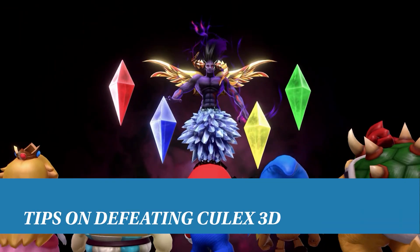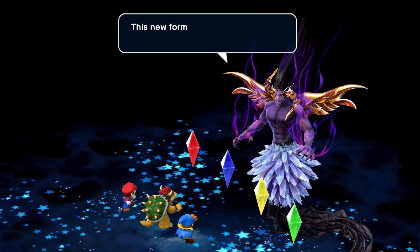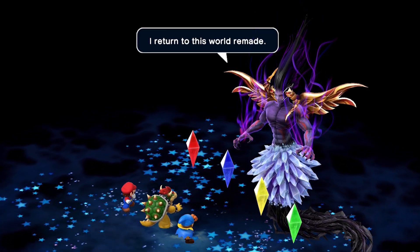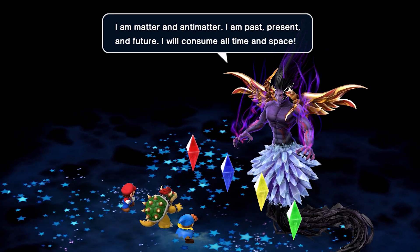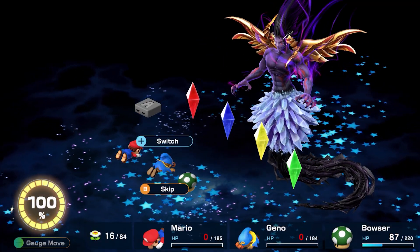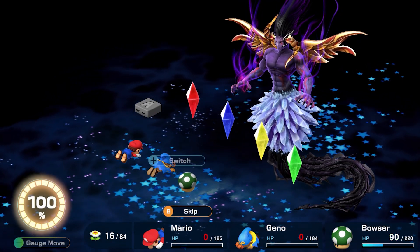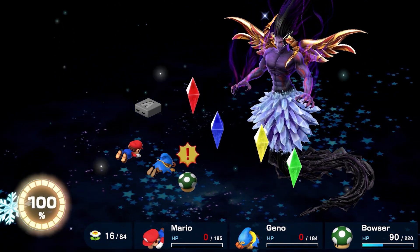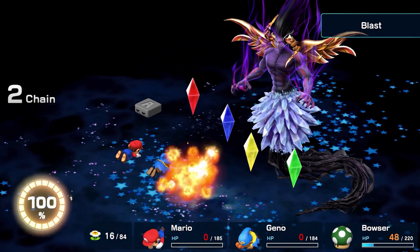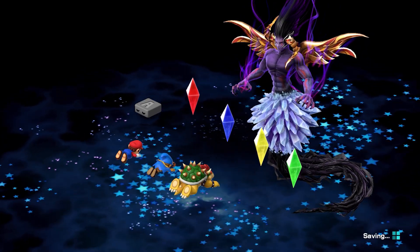Culex is back, only this time he is fully 3D and substantially more powerful. Main game Culex was already the hardest challenge in the game pre-post-game, and seeing him come back even more powerful is enough to cause even the most ardent player to shudder. To defeat Culex 3D, we highly recommend you reach at least level 26 — hitting level 30 will make the fight noticeably easier. You are going to need the very best equipment, as anything less will leave you feeling raw after Culex 3D gets to smashing.